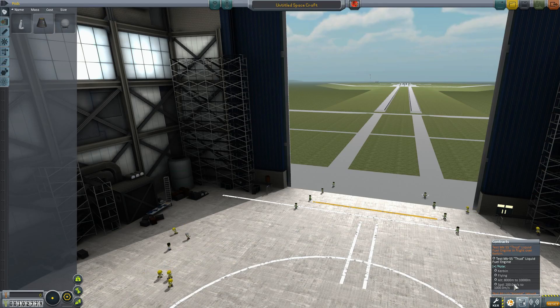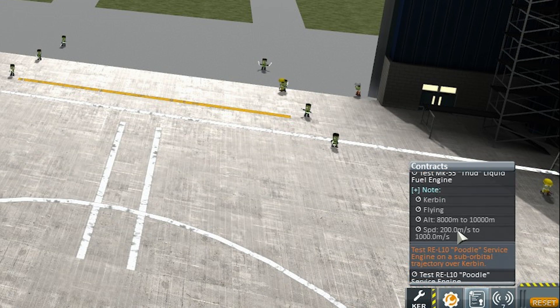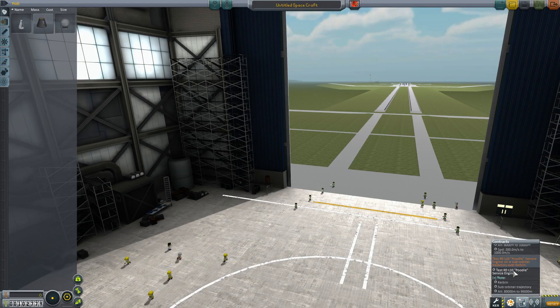We need to test the thud at between 8 and 10 kilometers at a speed of 200 to 1,000 meters per second. That is actually doable - wow, that's new. You gave me a mission that wasn't opening parachutes at 150,000. And the poodle service engine on a suborbital trajectory over Kerbin, so we need to come out and go back down between 80 and 96K. We can do that easily. All this in one ship - high profit margin, nobody dies.